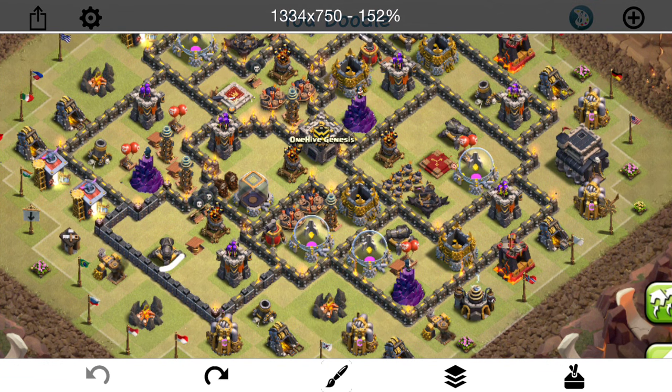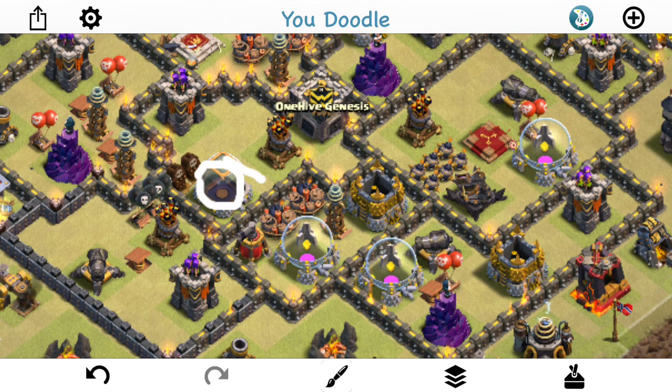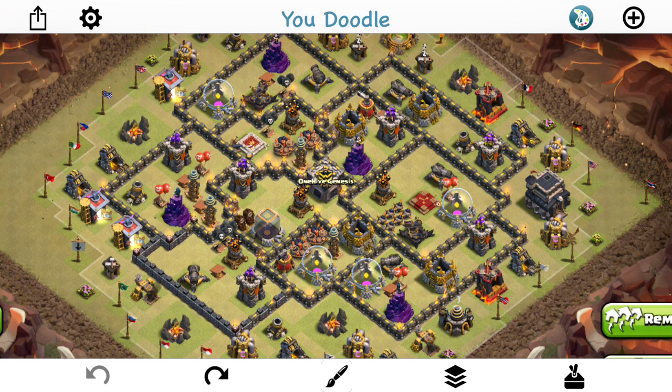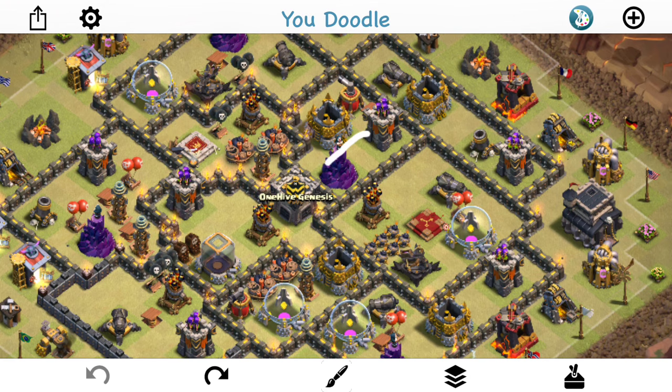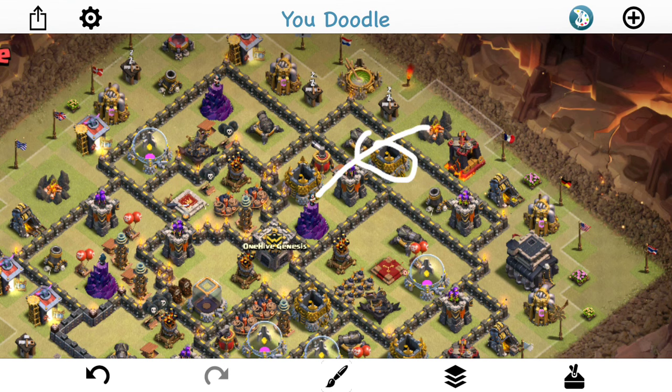In any outer compartment that can be wall breakered into, if the queen goes in there, she should only be able to reach one air defense. Looking at this base — coming into this compartment she can get one, but she can't reach that other one, it's too far away. There needs to be at least four tiles between the air defense and the wall so the queen can't reach it. In any compartment on the outside, there's nowhere the queen can come in and get two or more air defenses.